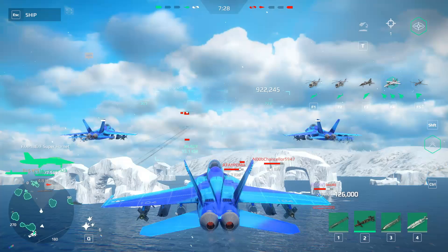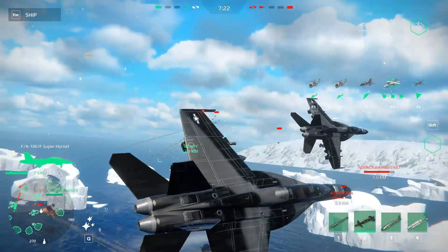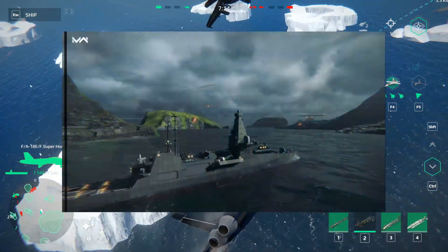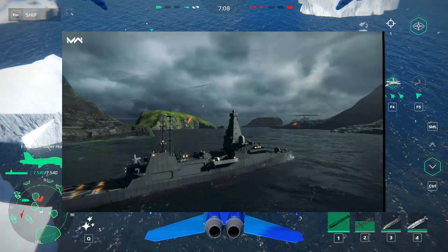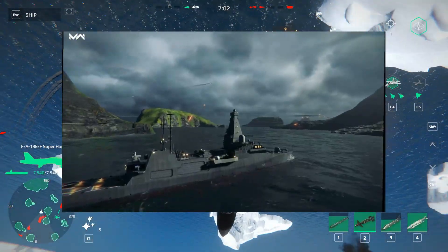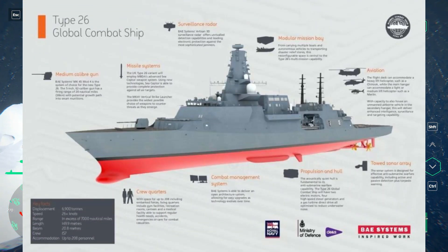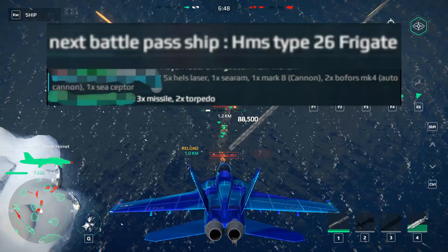In my opinion, I really like this jet a lot. There are also rumors we'll get a Russian helicopter, which I'll show you later. But first, another big leak: this was posted in one of the Modern Warships official page's videos. As you can see, this is some kind of new warship, and some players said it's the HMS Type 26 frigate — a British warship that will be added as the free reward for the November Battle Pass.